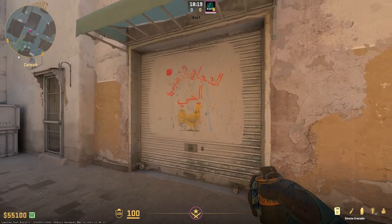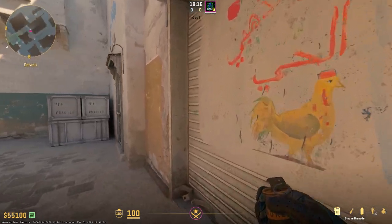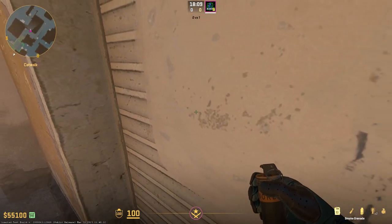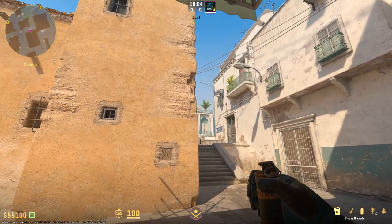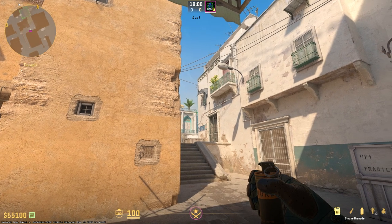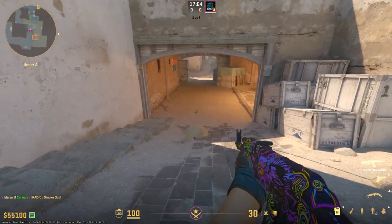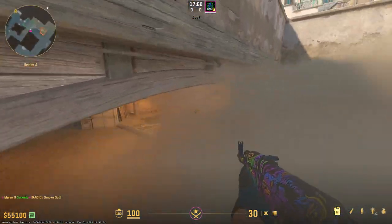Our next smoke is a deep CT smoke from Cat to help your team cross for long. You want to find this chicken on the garage door and line up in the corner — it can be a little bit of a weird lineup because the corner is not as deep as you would expect. But once you're set in there, line up with this roof right where it ends on the corner, find that corner, and left-click throw. This will bounce down into CT and will block that CT spawn cross so your teammates can cross long without trouble.